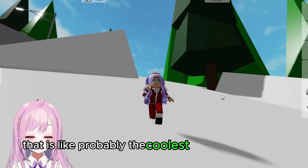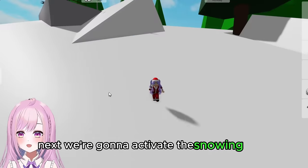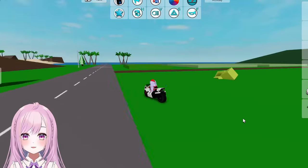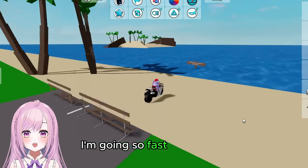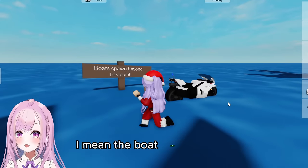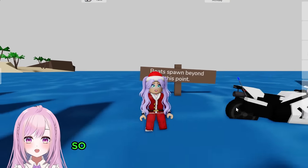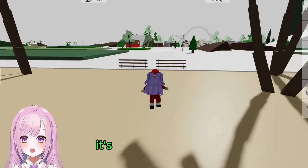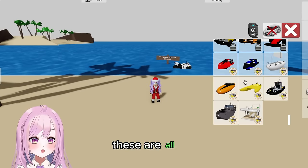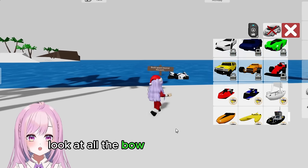That's probably the coolest thing Wolf Pack has added to this Christmas update. Next, we're going to activate the snow and go to the lakeside. Let's get into the boat so it'll start snowing. We're here at the boat area — it says 'boat spawn beyond this point,' so before this point you can't spawn any boats. Look, it's snowing! Let's open this up — these are all the new boat packs.